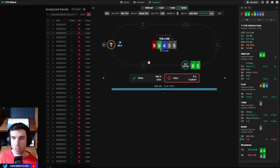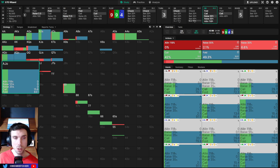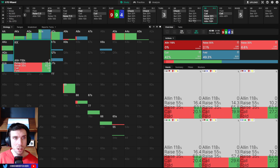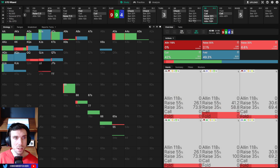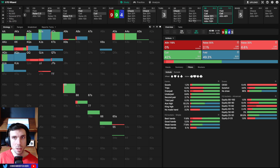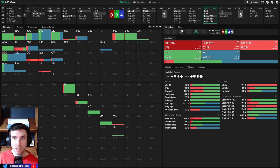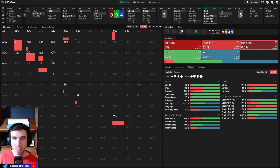That being said, they turned ace-jack offsuit into a check-raise bluff, which was strange — not even close to what the solver wants to do here. In fact the solver wants to just fold. Kings, queens, and jacks are going to be the value check-raises. Aces are going to trap. The bluffs are going to come from something with equity like ace-five suited, which has a gutter, or something that blocks ace-nine. The bluffs are going to be six-five, and eights as kind of a merge, or queen-jack suited.